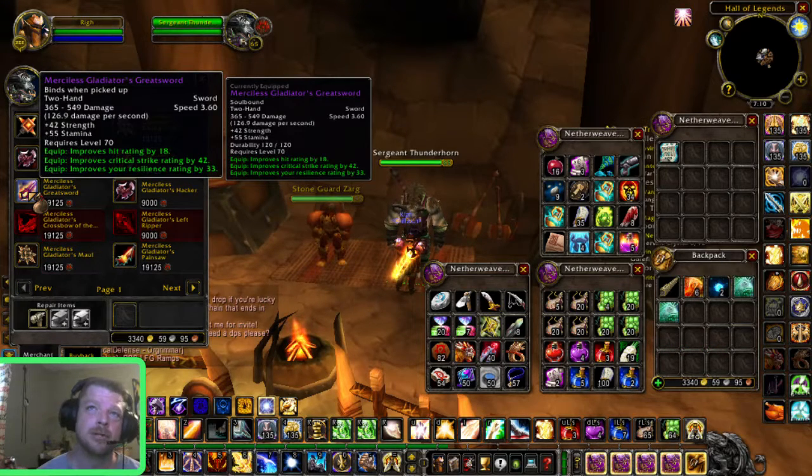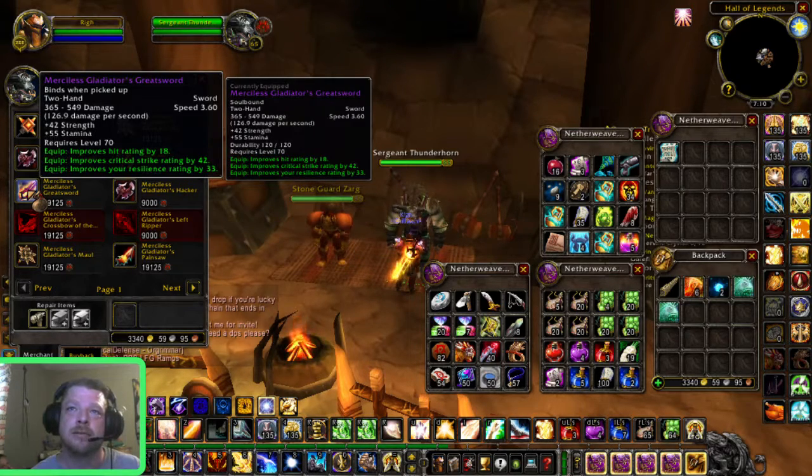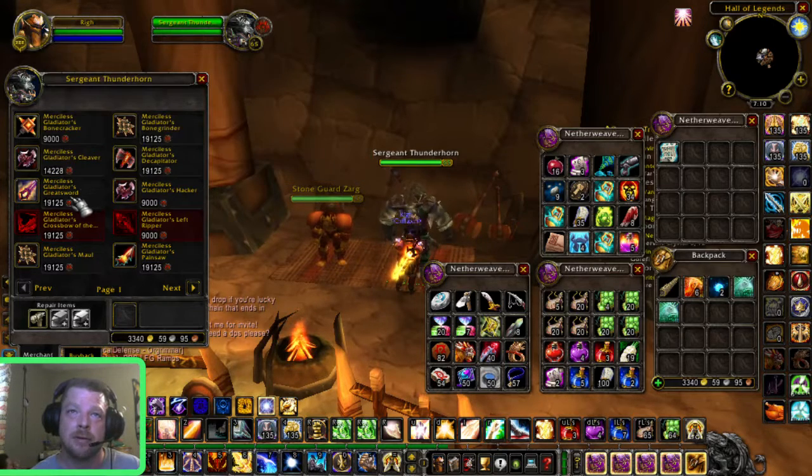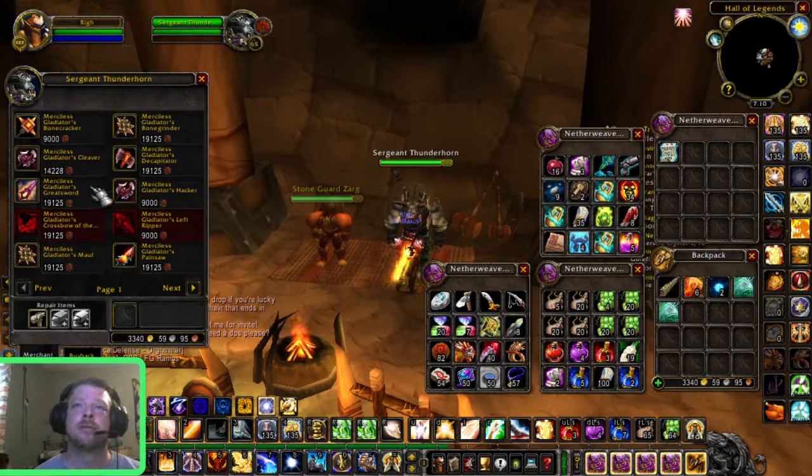This right here is what I have: the Merciless Gladiator's Greatsword. I still need to get an enchant on it. You couldn't get this earlier — before, you'd have to do a lot of 2v2, 3v3, and 5v5 arena and battle for extra rating marks. But in this instance, all you have to do is go battle in PvP battlegrounds.